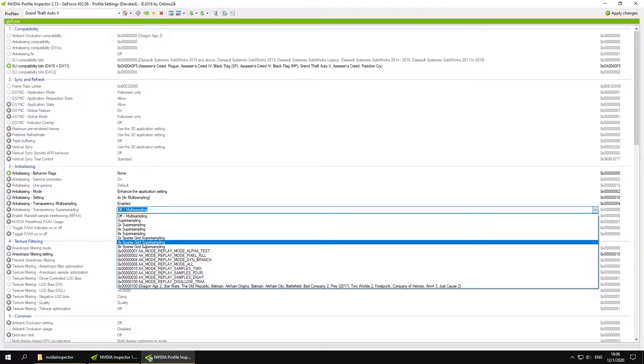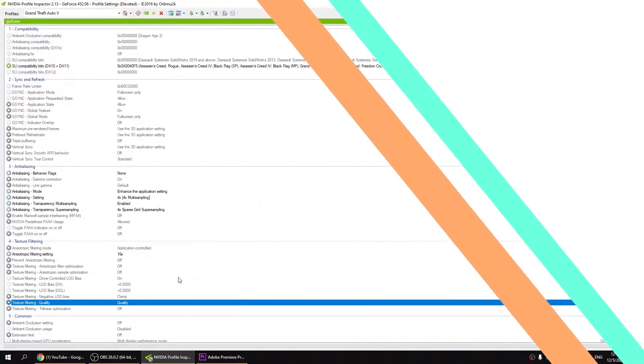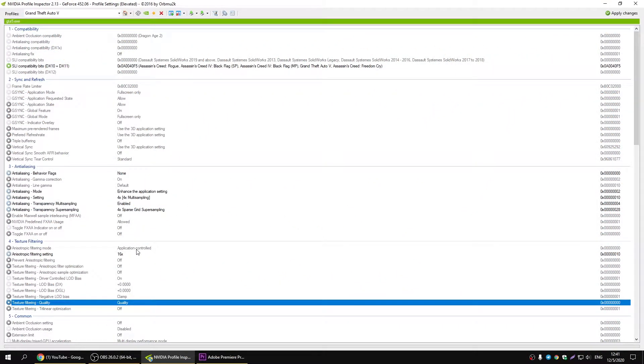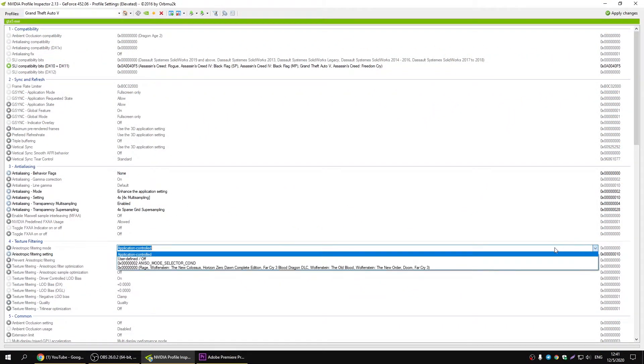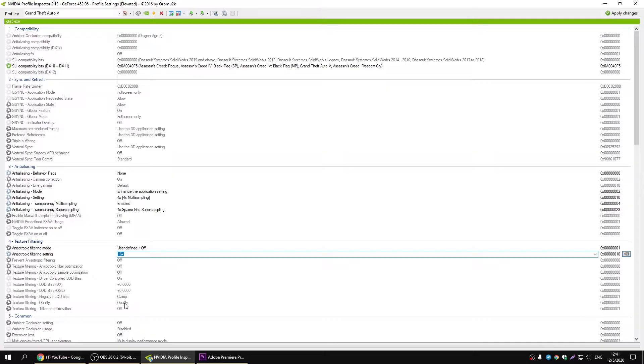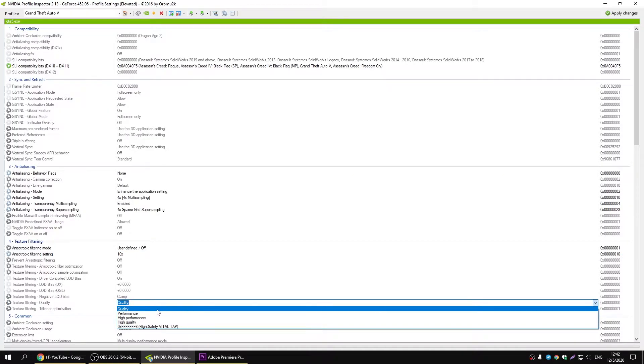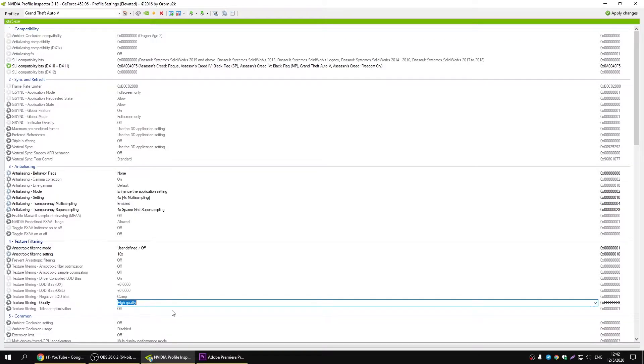SGSSAA — make sure your SGSSAA level matches your anti-aliasing setting. I would strongly suggest also setting anisotropic filtering mode to user-defined, anisotropic filtering setting to 16x, and texture filtering quality to high quality. These settings cost very little in terms of GPU processing power and help improve texture quality.